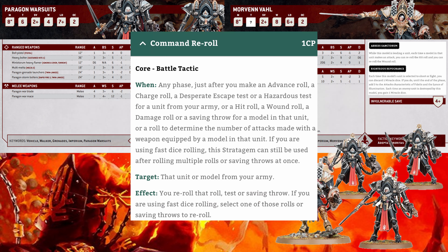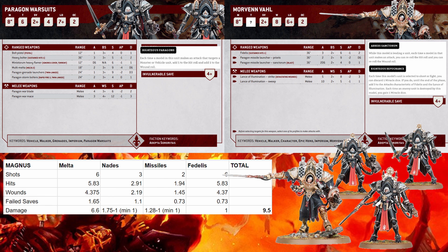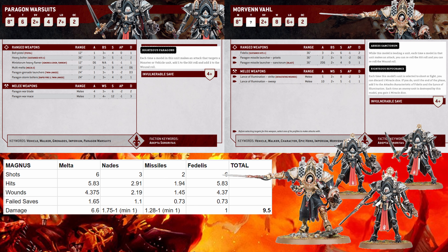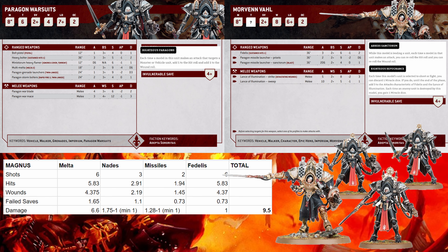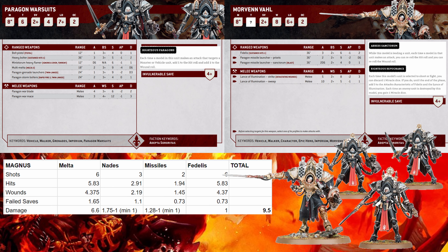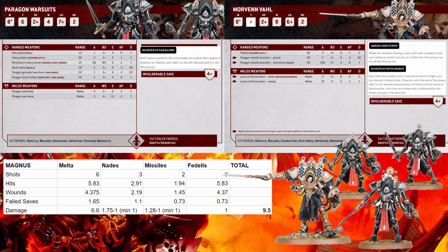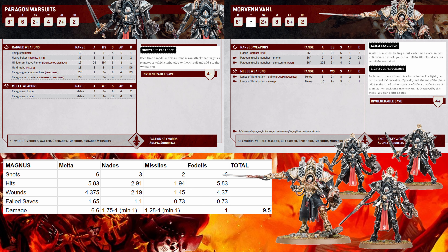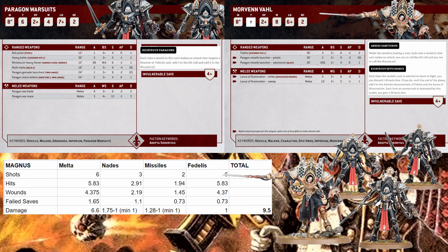You get like 4.37 wounds from the melta — that's a four-up invuln with access to double rerolls. With one of the rerolls used against the melta, we only get like one and a half wounds through. This is where the math gets a little weird — like half of those wounds are being blanked. After all is said and done, the one that does get through will on average be about 5.5 wounds, plus the one that is blanked becomes one damage as well. Either way, the melta does like a grand total of six and a half wounds.